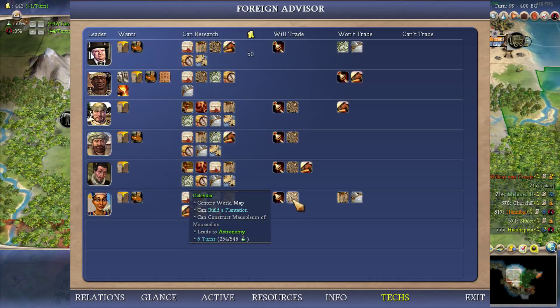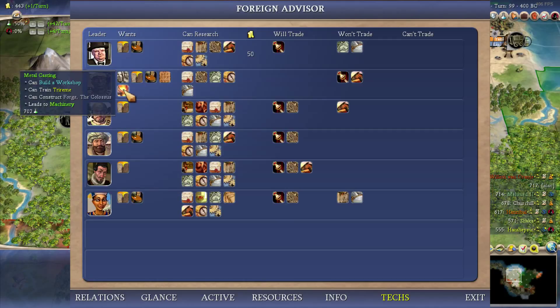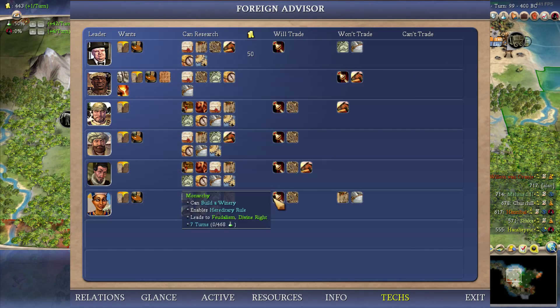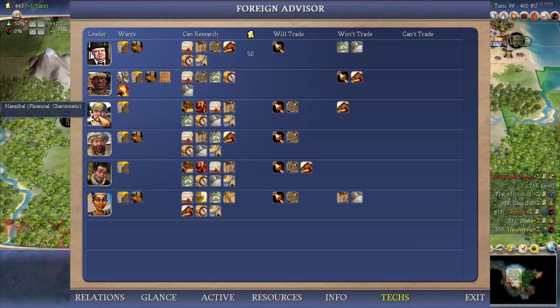I'll go ahead and take that trade with Hannibal, although it's a terrible trade. Alphabet might be a bit better. In other sciences we should arrive at certainty without doubt - I don't have mathematics yet, but we have marble and mathematics. I should really have mathematics and calendar already. I have lots of wonders here. If I could get codes of law I'd love to - and a religion.